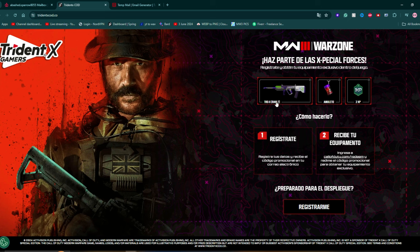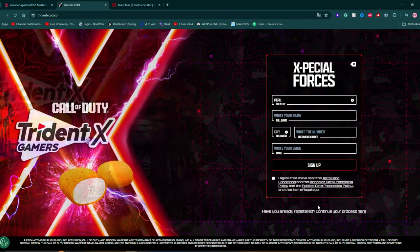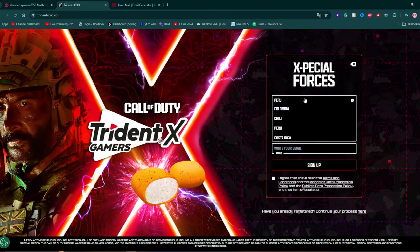So double XP, a weapon charm, and an actual weapon blueprint. Come to register right here and fill in the details.